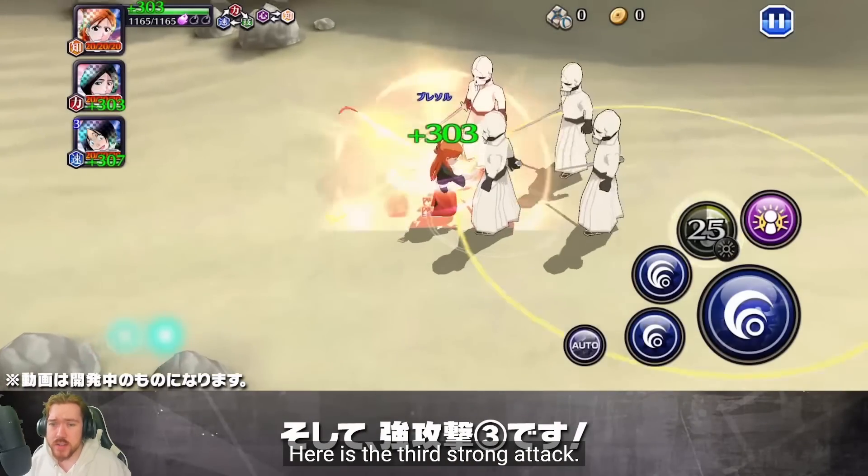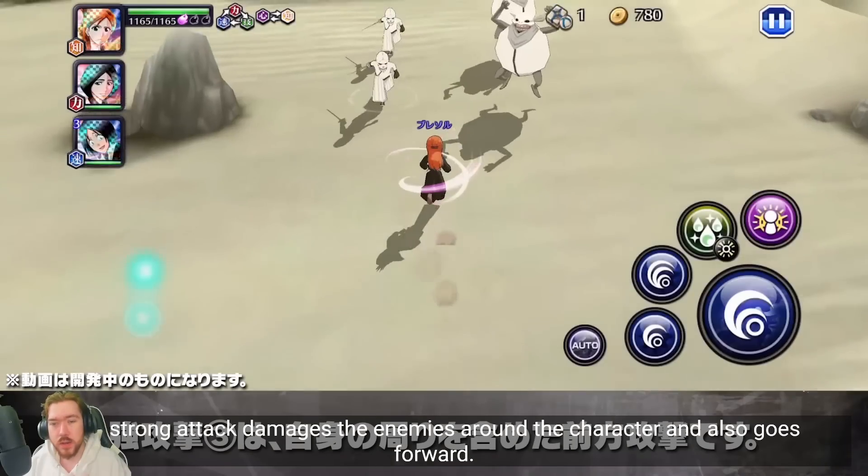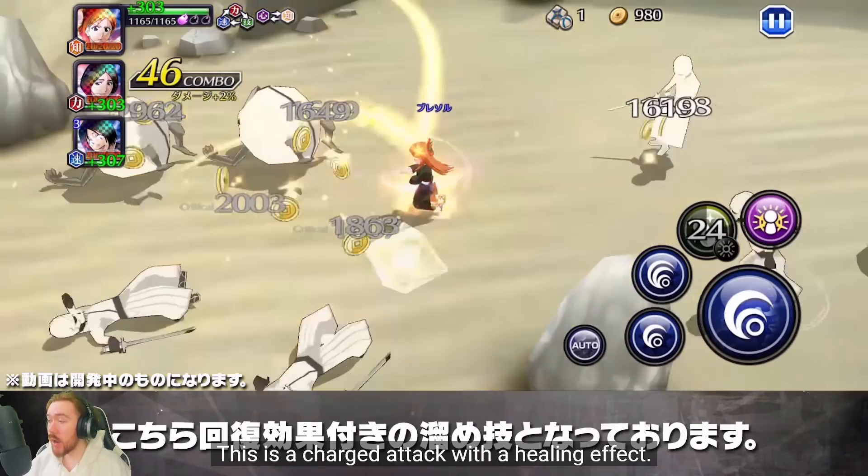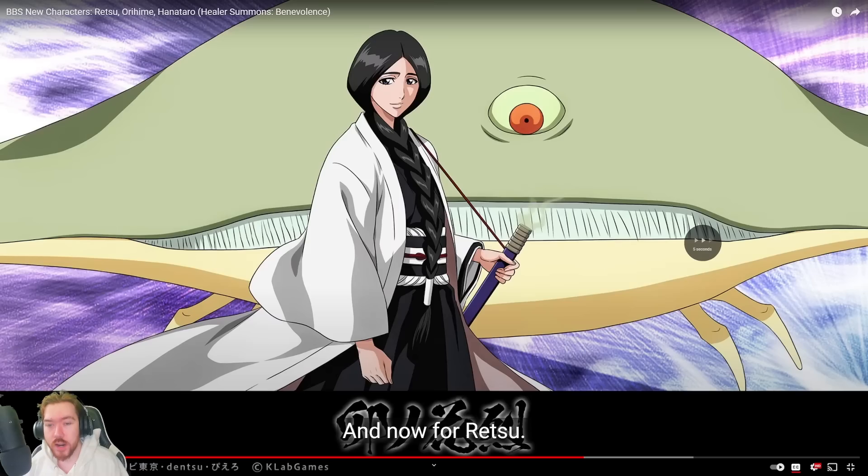Maybe the soul bomb isn't the best — I think Foul's Near Bloodwater Orihime still has the best soul bomb for any Orihime because it's more of a big moment. But I like it, I think she's actually quite cool. I'm actually fairly impressed with this particular character.